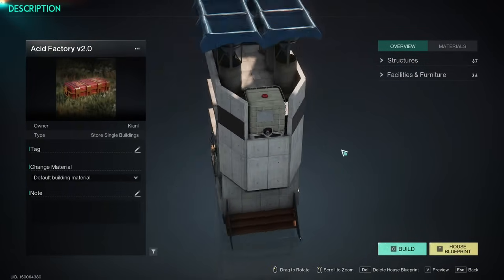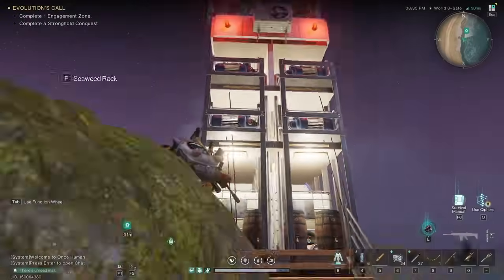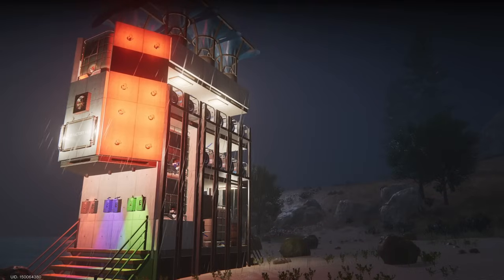But the most important thing is that this acid factory can be saved in a blueprint and very easily reinstalled. I will explain the building process step by step, and I ask you to listen very carefully because there are many important details.